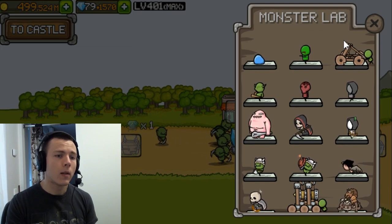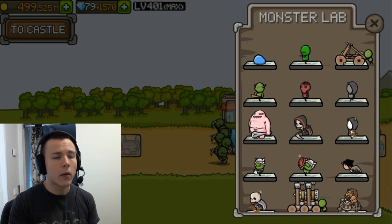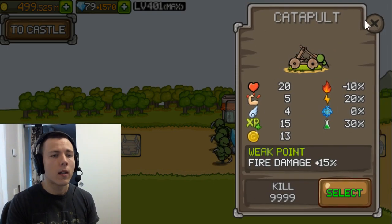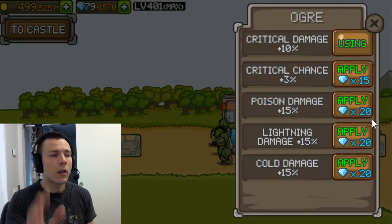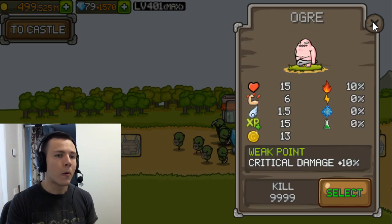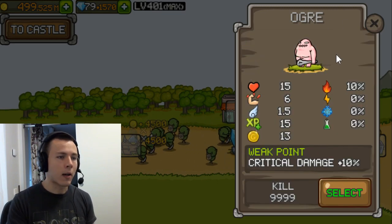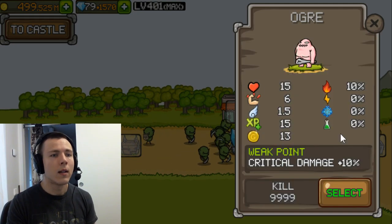That's the monster lab — it's quite easy to figure out once you get used to it. Remember, it's really worth it. And if you think you picked the wrong weakness, you can always overwrite it and try another — it's just a few crystals, not a big deal, especially if you've been playing for more than a couple of days.